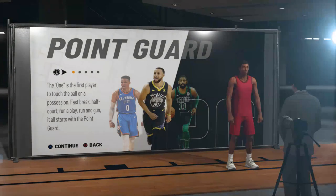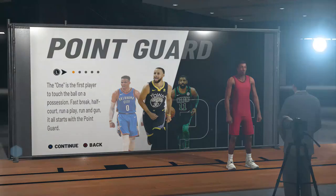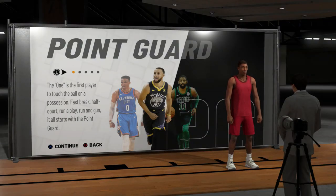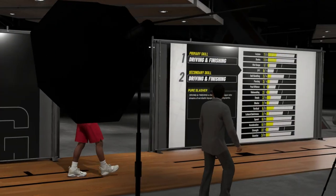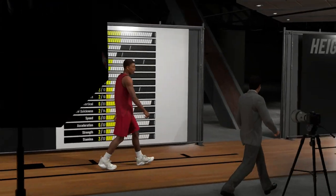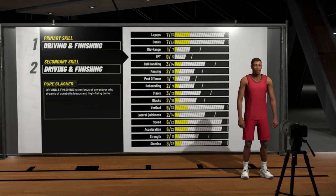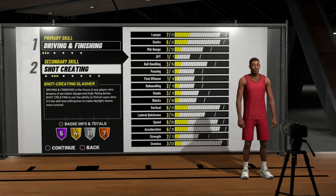What's up guys, it's King Josh back with another video. If you're looking for a build for a slasher who can shoot the ball well, you've come to the right place. For this build you're going to want to make a point guard — it's kind of like a prime Derrick Rose or a current Russell Westbrook build. For the primary archetype you're going to want to keep it at Driving and Finishing, and for the secondary skill you're going to want to put that at Shot Creating.